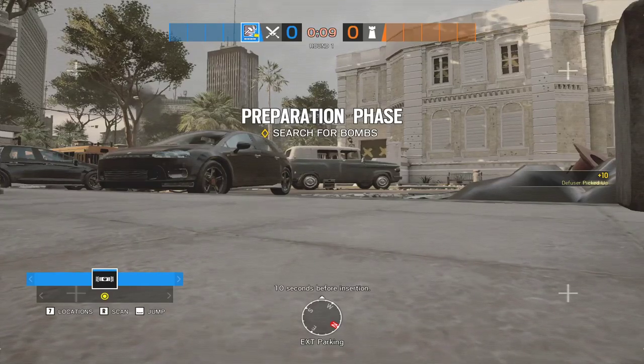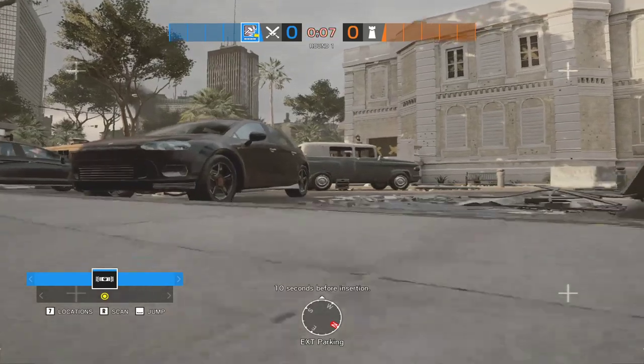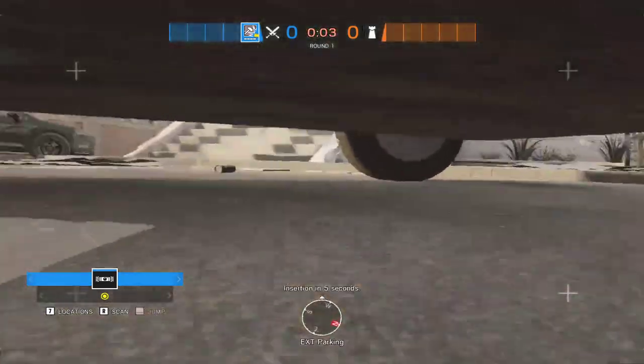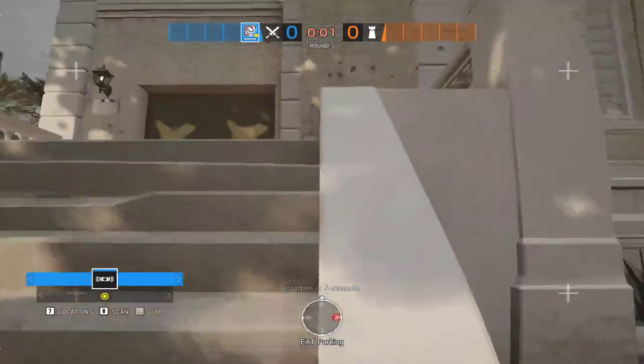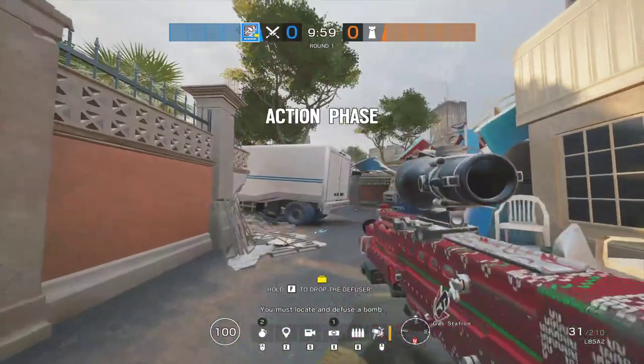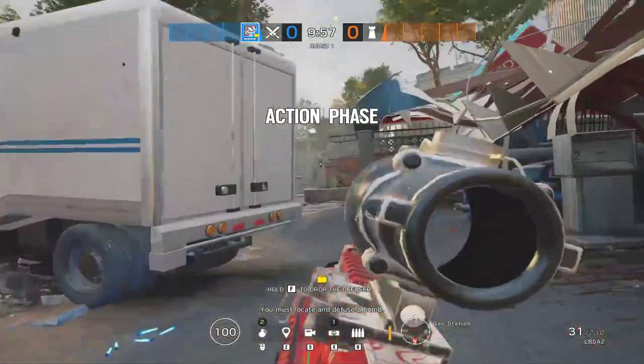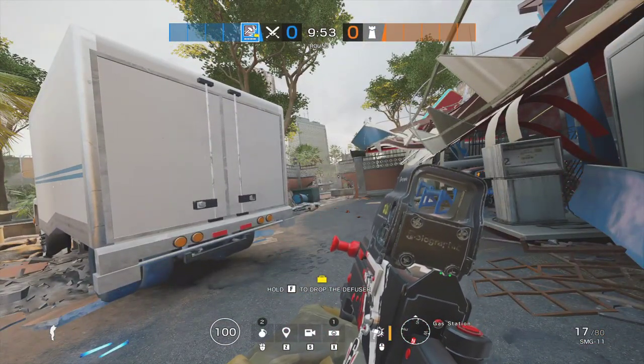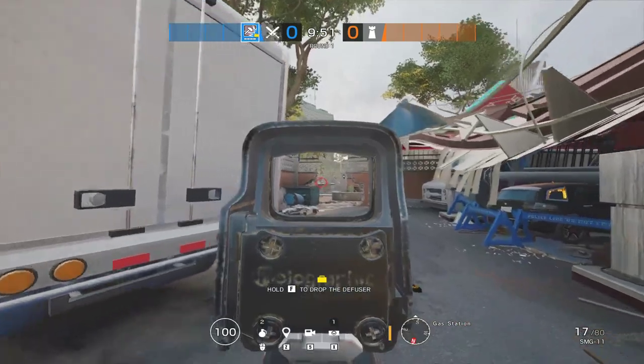What's up guys, my name's John, I'm a siege coach. I'm coming back with another map guide, today at Consulate, which is a fun map — personally one of my favorites in the ranked map pool and pro league overall. Today I'll be showing you some callouts and angles I like to use, especially on attack.